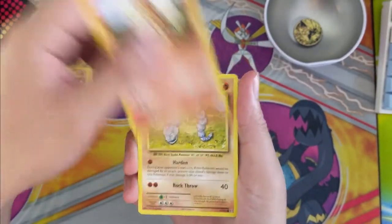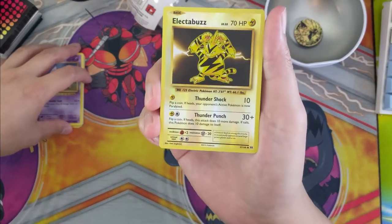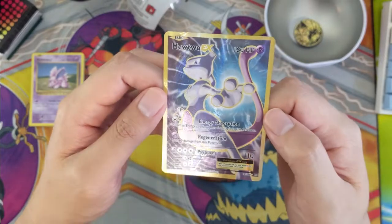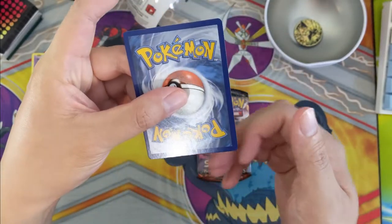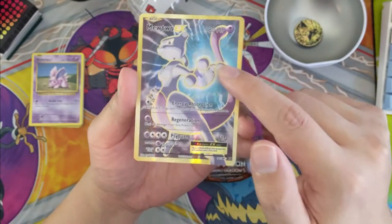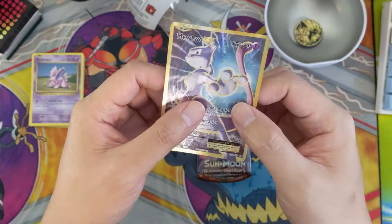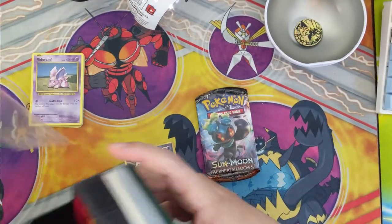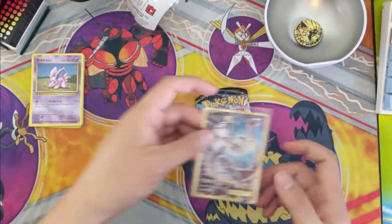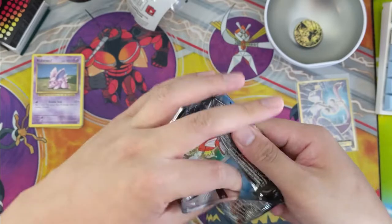Into Evolutions: Nidoran, Electabuzz reverse — okay, he's just a common. Then a Mewtwo EX, and this is a pretty sweet art. I actually pulled him pretty recently. Evolutions does have some centering issues — the back looks pretty good, the front top and bottom is definitely a little off-center. But either way, really happy with this pull. This might be a nice card to send to PSA, even at the bulk rate. We did send off a huge amount of cards to PSA and won't get them back for like another three months.